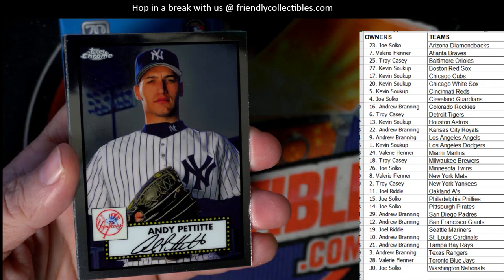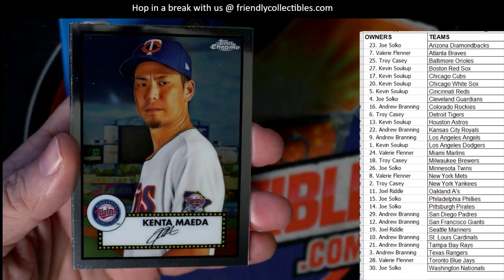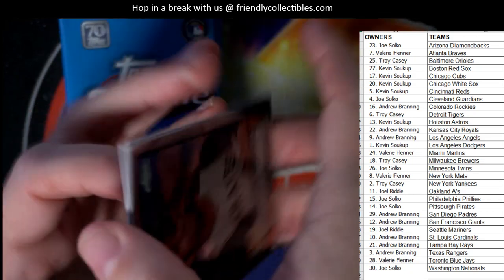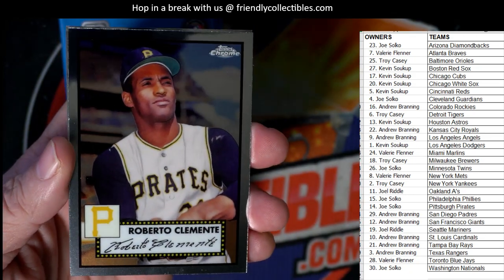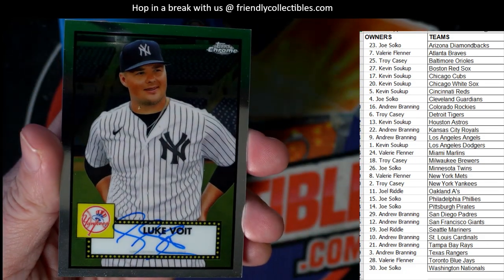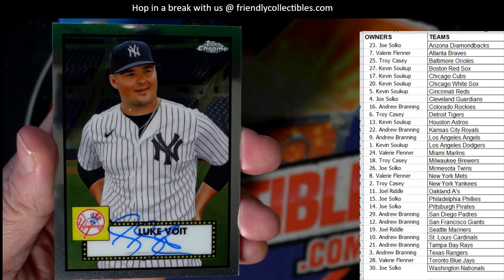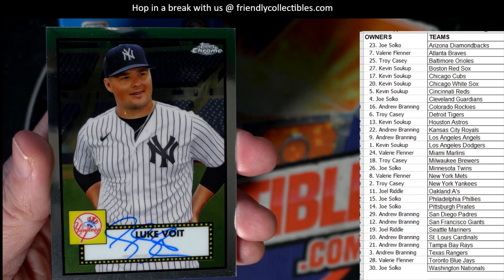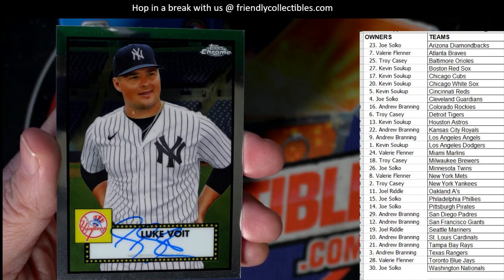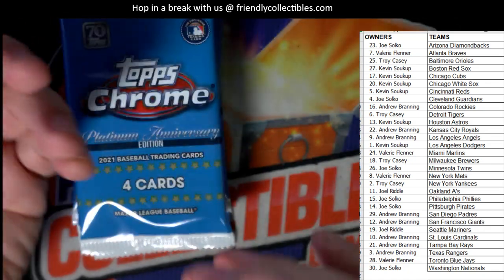Andy Pettit, next up we've got Kenta Maeda. I just can't say enough how much I love these things. Got a Roberto Clemente — look at that one, nasty! And there's an auto right there — Luke Voigt for the Yankees. Troy C, you got an auto in the box! We're also looking for four exclusive prism refractor parallel cards, but we pulled an auto for Troy C.